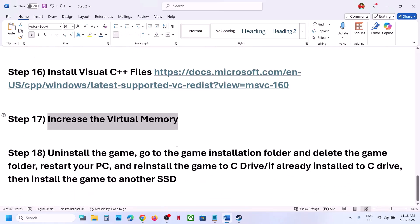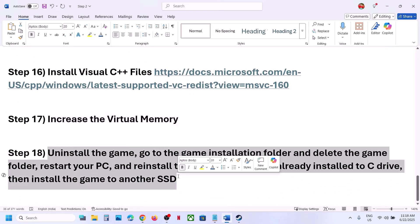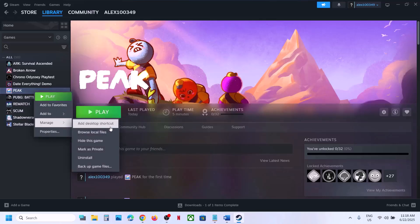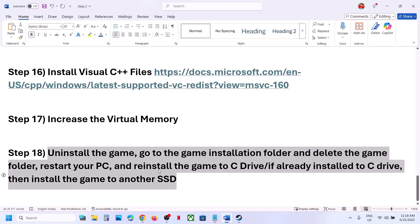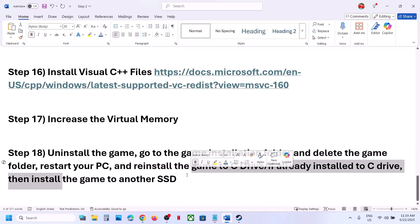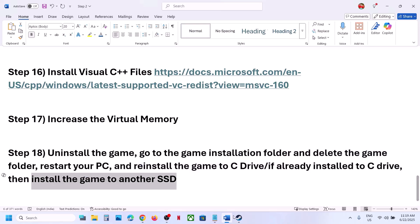The last step is to uninstall and reinstall the game to a different drive if nothing else is working. Right-click the game, select Manage, then Uninstall. After uninstalling, go to the game installation folder, delete the game folder, restart your computer. If the game was installed on D, E, or an external drive, try installing it to C drive. If already on C drive, try installing to another SSD.